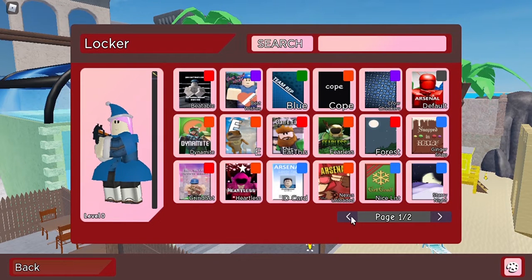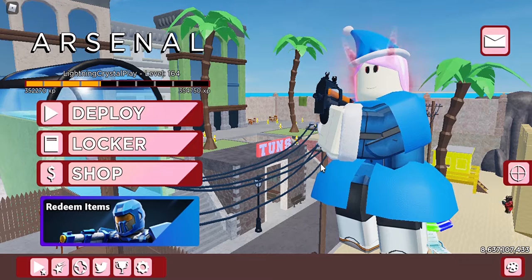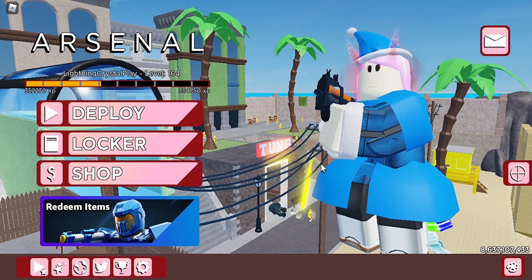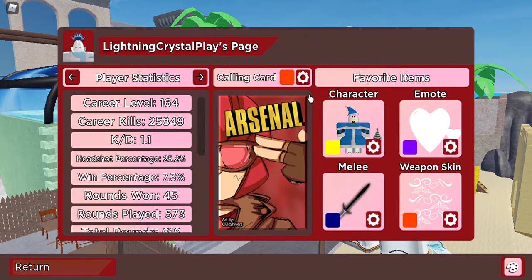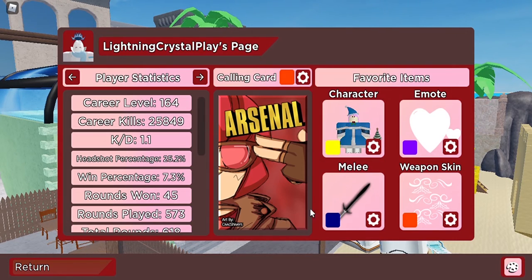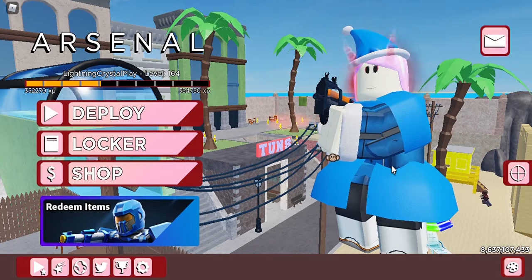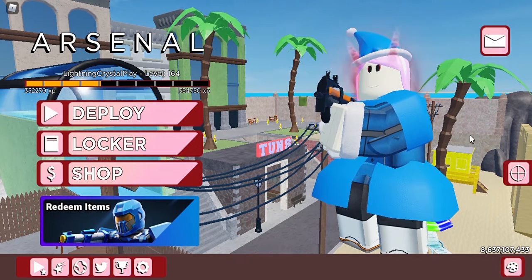You can put on the Nexus Unloaded calling card — that's how you get it in Roblox Arsenal. Thank you guys so much for watching. Make sure to like and subscribe to my YouTube channel, and comment down below what you think about the Nexus Unloaded calling card. I'll see you guys in the next one, goodbye!